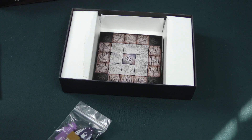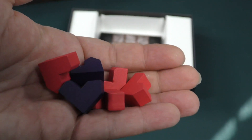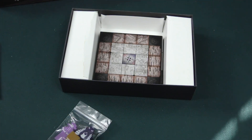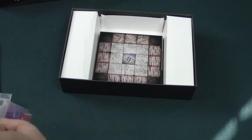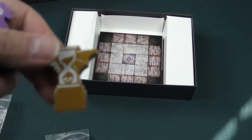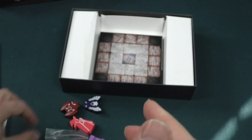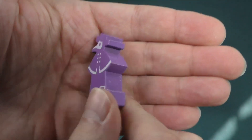We've got some wooden settlements for the two sides — pretty simple. And then finally we've got what look to be the main player pieces. These are pretty nice in my opinion. Plague doctor there.